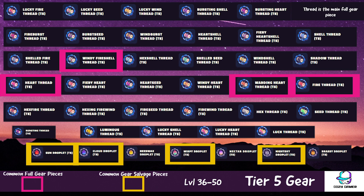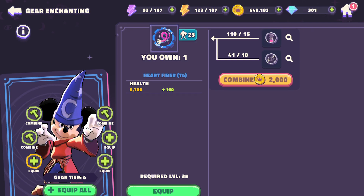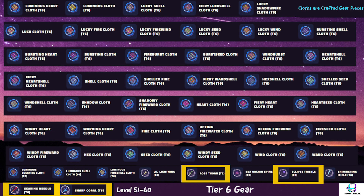If you ever want to know where to get a specific droplet, just click onto the gear and it'll tell you where you can get those specific pieces. We're on the last farmable gear now — tier six — which covers level 51 to 60, really the end game. Remember in tier four we needed fibers, in tier five we needed those fibers to make threads, and now in tier six those threads combine to make cloths. You're going to need the rose thorn thistle, the eclipse thistle, and the searing needle. The searing needle is kind of the strange fiber of tier six — you're going to need a ton of it. These are the ones I would focus on spending most of your time farming.